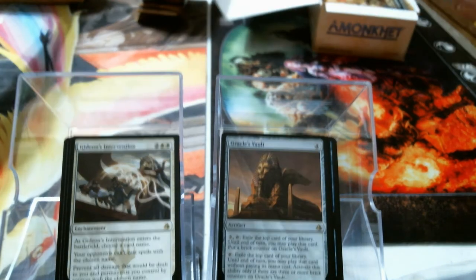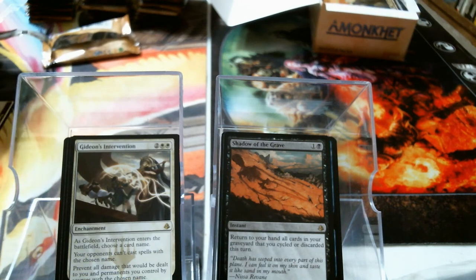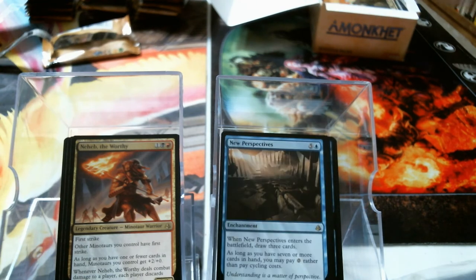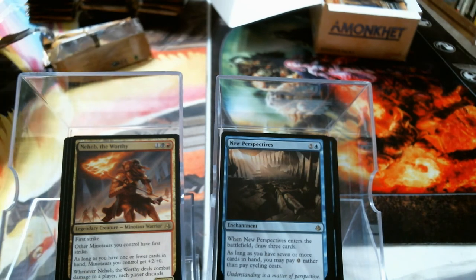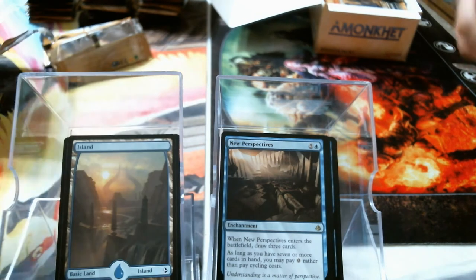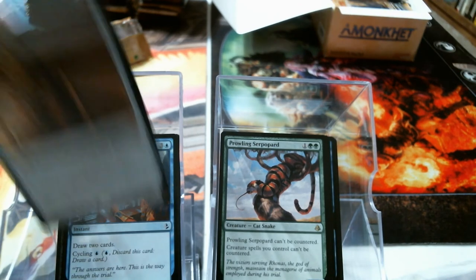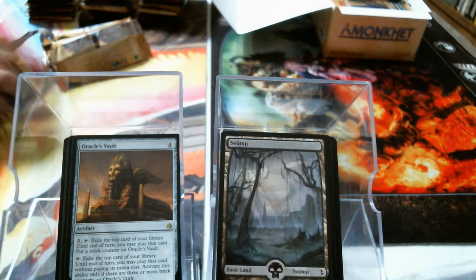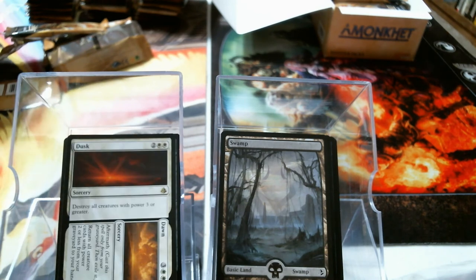Oracle's Vault. Shadow of the Grave. You know, I don't think I've ever opened an Invocation or even a Masterpiece before — I don't think I have. I opened one, and this is why I picked the boxes. Bolas land. Hieroglyphic Illumination. Oracle's Vault. Drake Haven. We're doing the Bolas lands because they are 25% rarer than normal lands, and let's face it — they're balling.